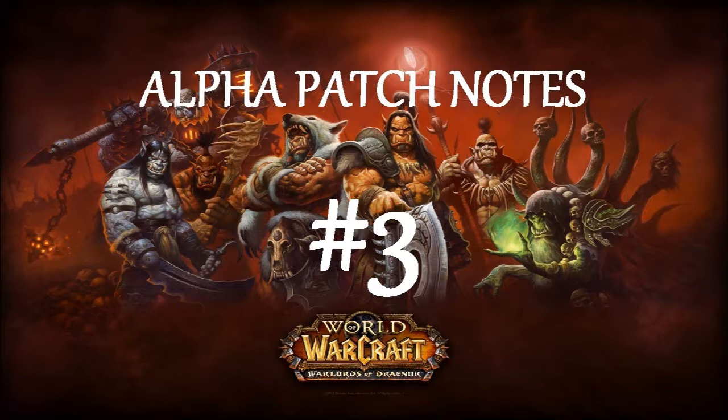Paladins: Avenging Wrath is now only available to Retribution Paladins. Devotion Aura is no longer available for Protection Paladins. Divine Light has been renamed to Holy Light. Divine Plea has been removed — mana costs for Paladins have been adjusted accordingly. Guardian of the Ancient Kings is now only available to Protection Paladins. Hand of Salvation has been removed. Holy Light has been removed and Inquisition has been removed.